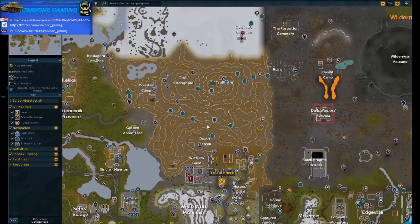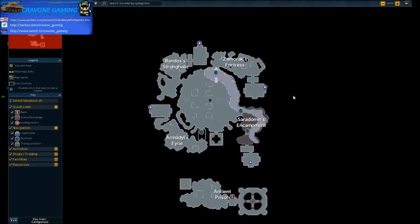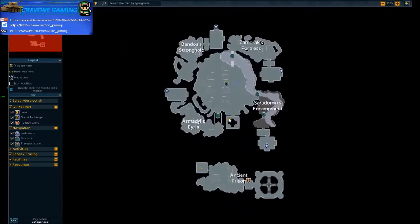I'll explain a little bit about the God Wars Dungeon. It's basically an area where you've got four different gods - Zamorak, Saradomin, Armadyl, and Bandos - and they're fighting it out. In this dungeon there are a wide range of level monsters. The main reason people go there is for Slayer, because some of the spiritual minions or the Armadyl minions get assigned by high level Slayer Masters. In addition, you can get a lot of good loot if you know what to kill in there, and the bosses themselves give a heck of a lot of good loot if you're lucky.